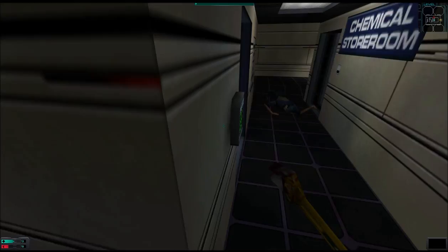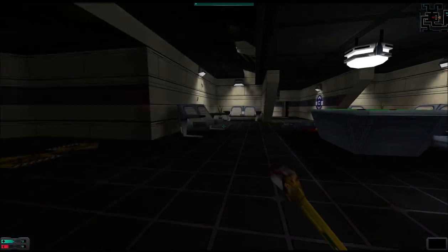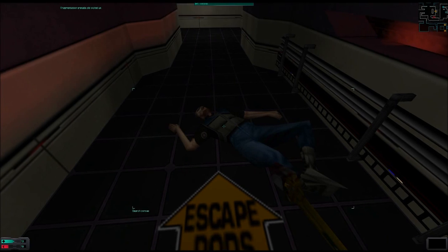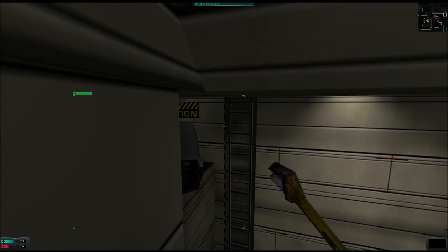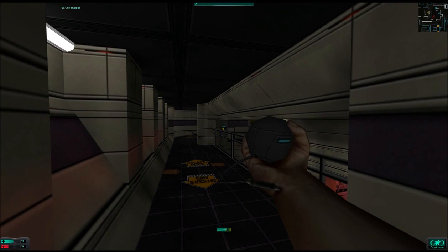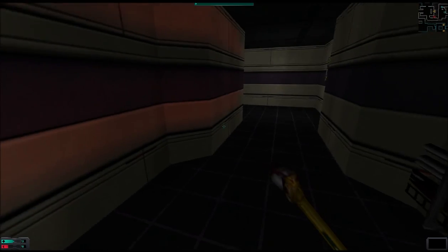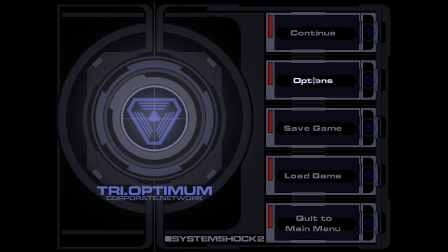Let's head down the ladder and go down the hallway toward the escape pods. This corpse has a grenade launcher empty and three frag grenades on it. We've got a camera there, which we can't get to in time, so we'll just have to cryo it. Now there's an assassin somewhere — there. We're going to call it for this video and pick it up here next time. This has been Let's Play System Shock 2 — thank you all for watching. Bye-bye.